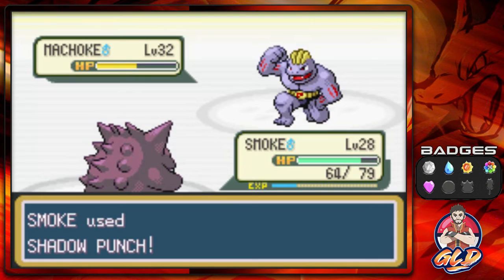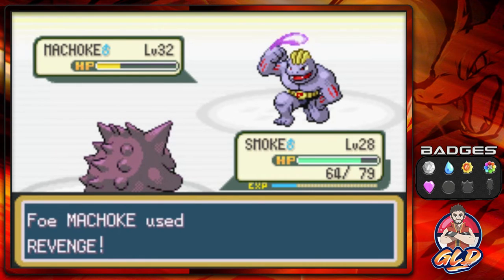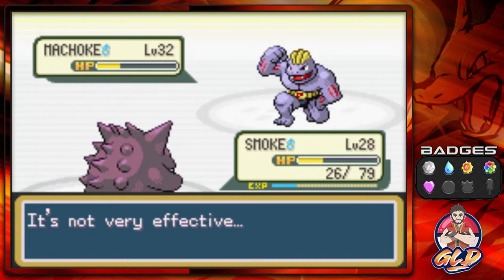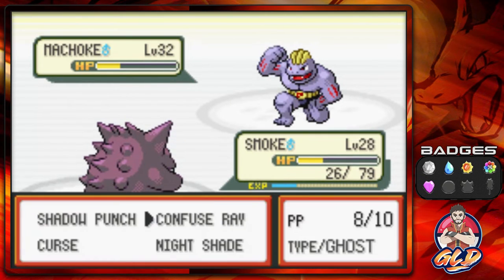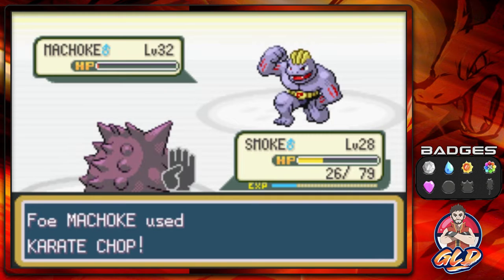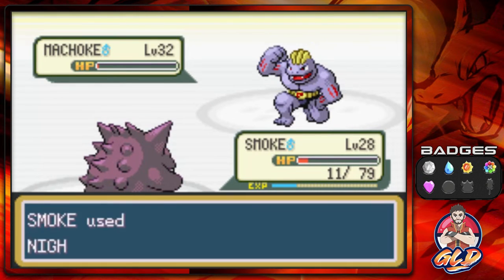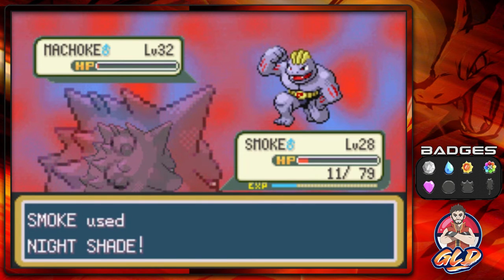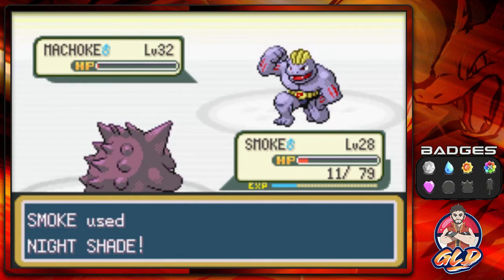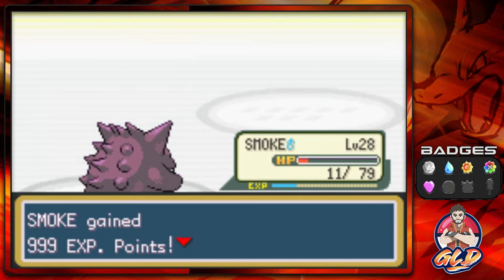Shadow Punch — we're punching ourselves, not so effective. But here comes Revenge. Let's go with Nightshade — that equals damage to the opponent's level. It should be enough. Holy crud — okay, so we're fighting to the very end right here. Nightshade for the win, and just like that, Machoke has been defeated.